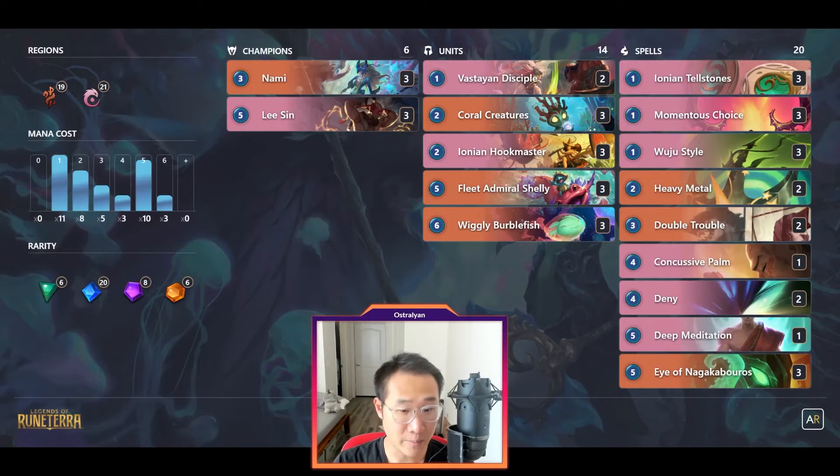Number 5: Wiggly Burblefish and Fleet Admiral Shelley are 2 elusive win conditions. If you have a Nami on the board, you can attack with all your elusives and Nami so it forces them to block the Nami and brings initiative back to you, and potentially forces them to spend some mana to remove your elusives.